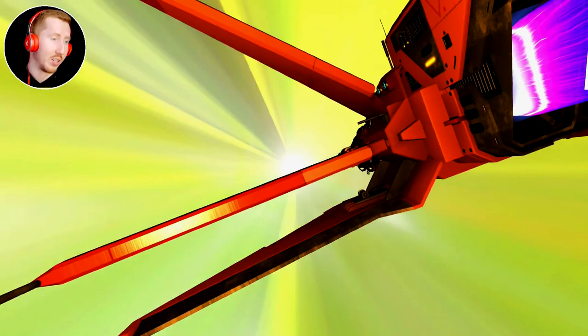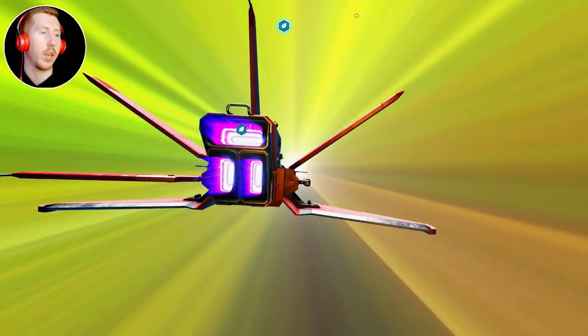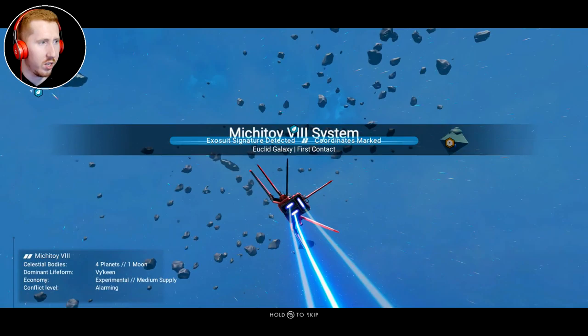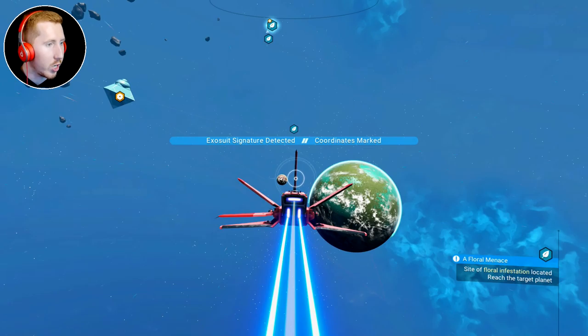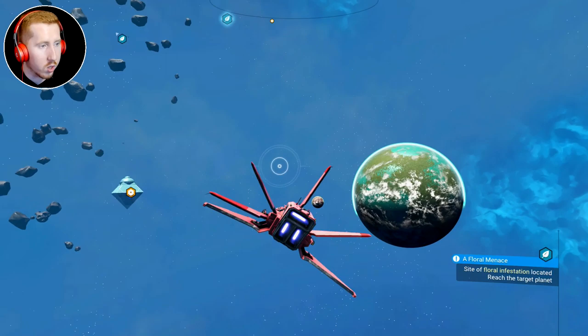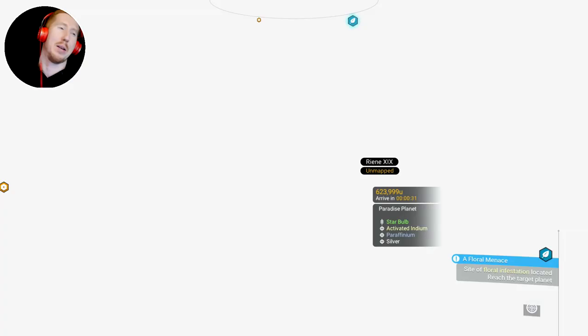Oh my gosh — it's taken me to a new system to do the mission! I guess I'm not going to that blue planet then. There are loads of cool-looking planets here too — a red one, a green one, a little tiny moon. I'm going to go to the green one. Paradise planet! Paradise freaking planet! What is this luck? Another paradise planet! I don't even know what the first one was classed as — I was too excited just looking at it. But this one is actually classed as a paradise planet. I am loving this update!